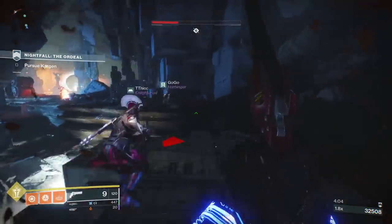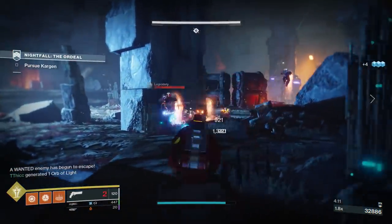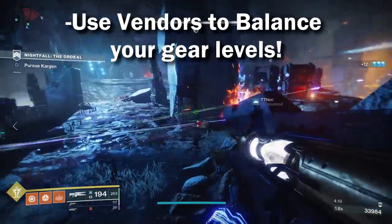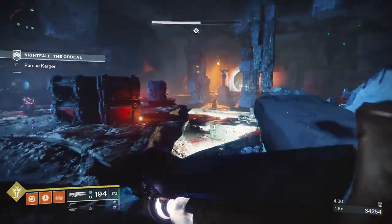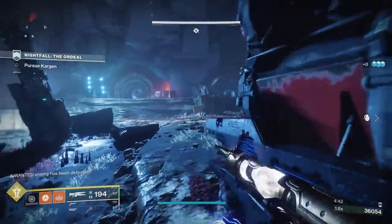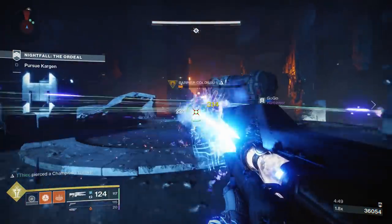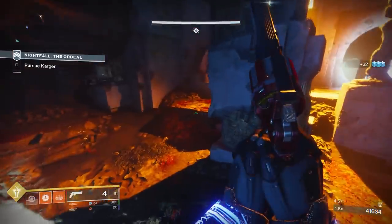Because all gear now drops 0 to 3 power levels below your overall character level, you can plug the gaps. You can go to Shaxx or Zavala, spam your tokens, and get rewards that are 1 to 2 overall power levels below you. So if you're 960 overall, you've got a 965 helmet and 967 gauntlets but only a 955 chest piece — if you go spam Zavala and he gives you a 959 chest piece, you just got a 4 power level increase on that piece of gear. Put that on, you could go up a whole power level, and that means all the drops you're getting are going to go up that power level as well.